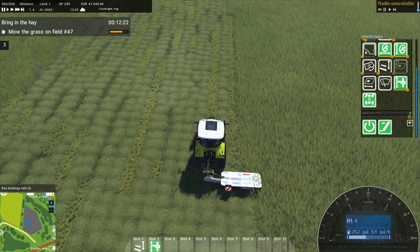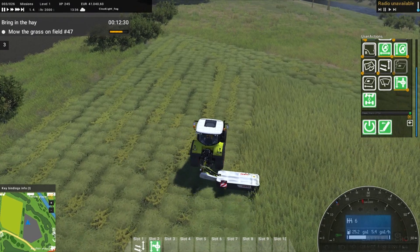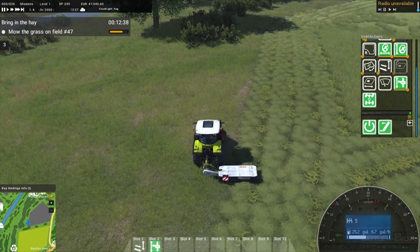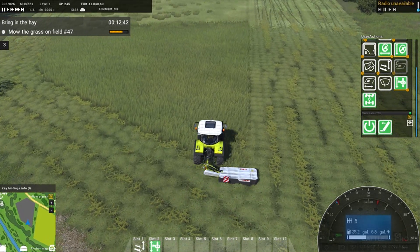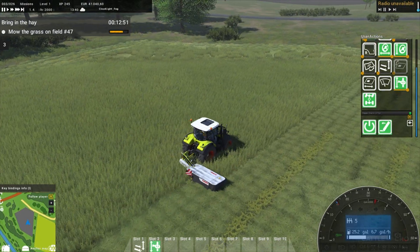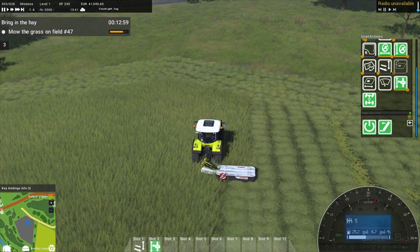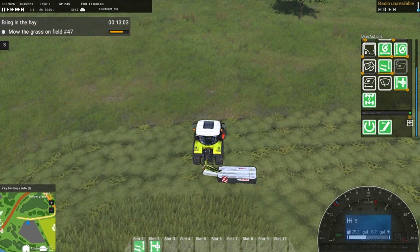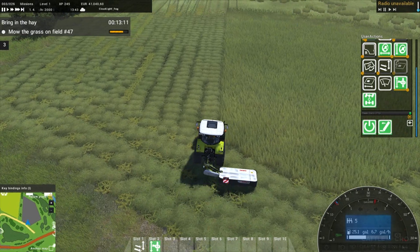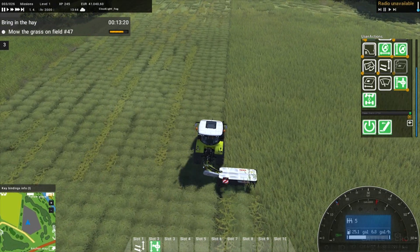That should help straighten the field up a little bit. I certainly like the grass texture when it's being cut - it certainly looks like it's freshly cut. Alright, this has taken us a fair while to get done. It'll be much better with more mowers but this is what we've been given for this job so we have to just roll with it. The time does go pretty quick in game - it's 13:43, still cloudy with some light fog.